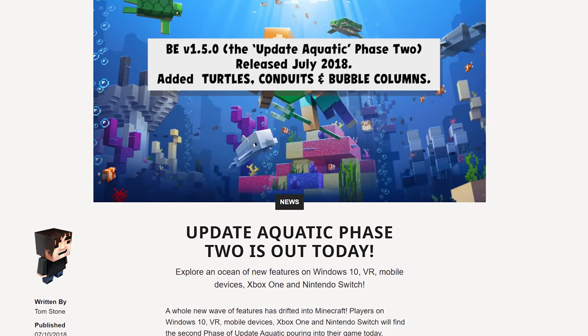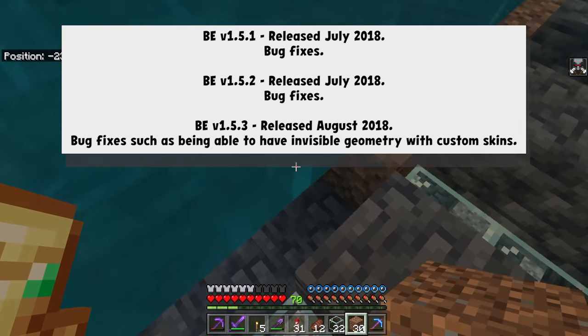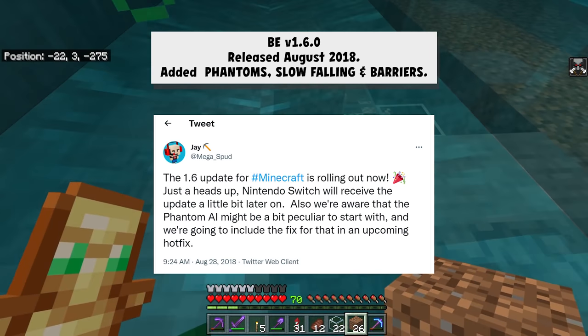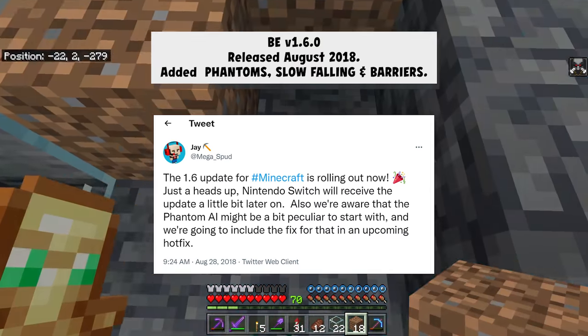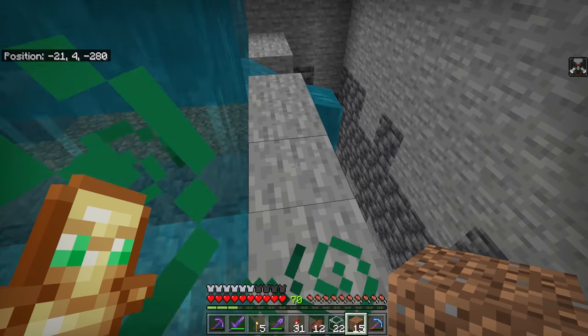1.5.0 added turtles, conduits, bubble columns, and lots more bug fixes — still trying to make all of the various additions work in tandem, fixing bugs from the aquatic update. Then 1.6.0 came out with the last parts of the aquatic update, adding phantoms, slow falling, and barriers. The community unofficially called this the Aquatic Update Part 3, but it was just Bedrock 1.6.0. During this year they had a plan and were sticking to it — every two months they released an update.